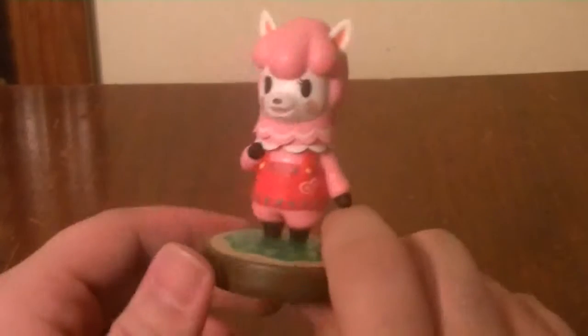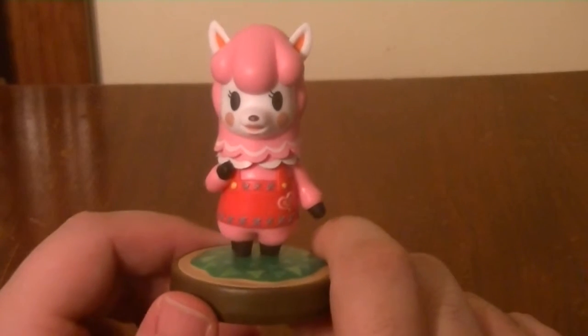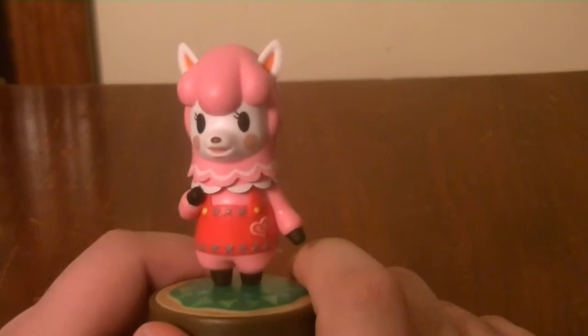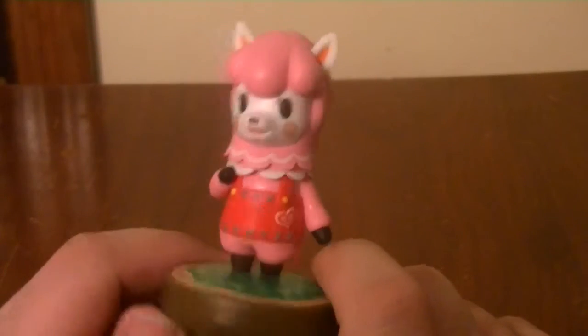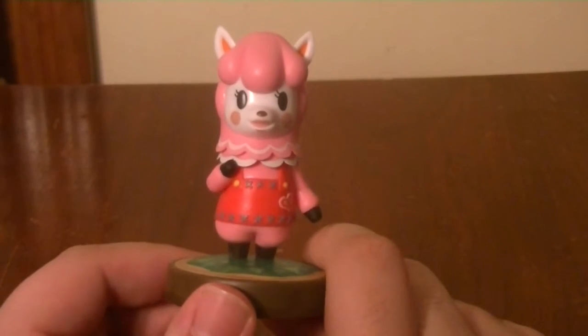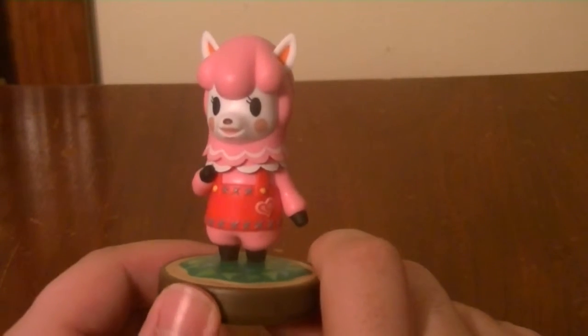The next Amiibo in that three-pack is Reese. Reese is the store owner in Animal Crossing New Leaf — she runs the shop. She's so cute and pink. Look at the detail of her overalls, just like her husband Cyrus. They have really good overall detail and it's just so cute.